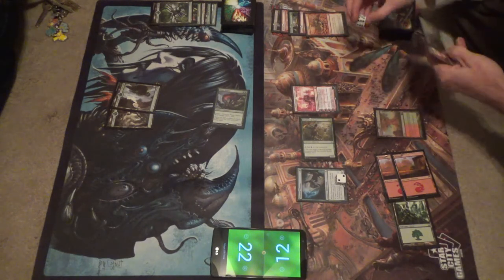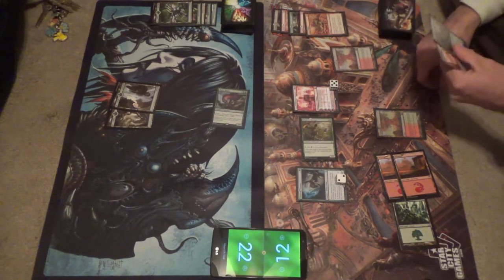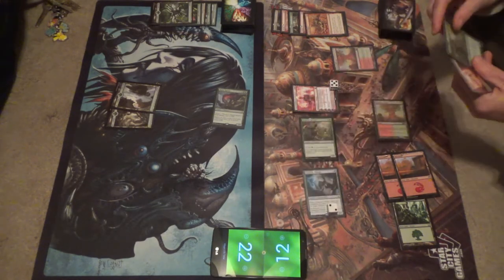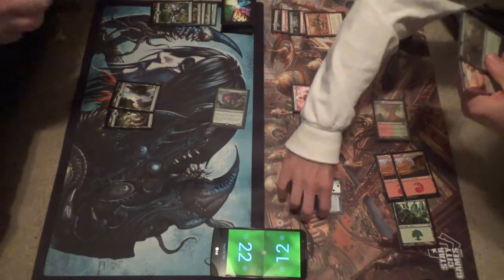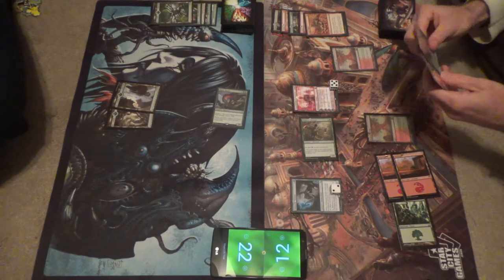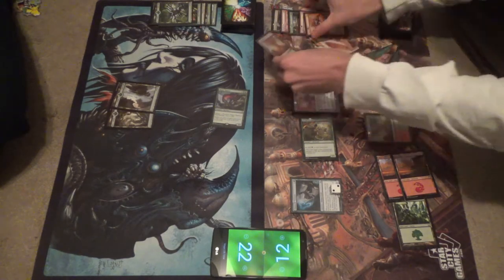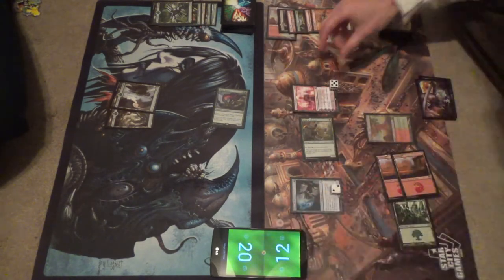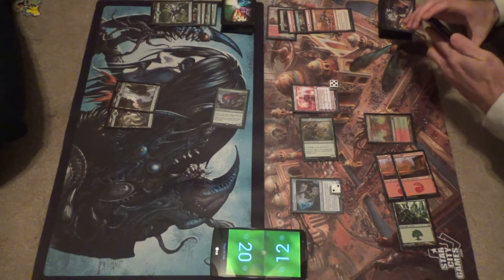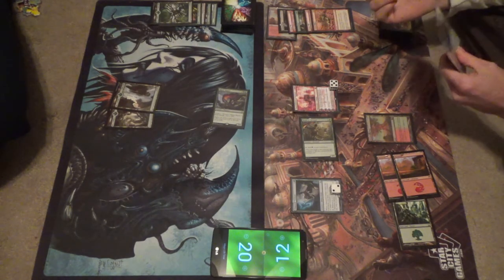That's not something I can cast. Actually, careful there. Yeah, that's a little awkward. We'll just end of turn — it throws 2 at your face. That's how Chandra's plus works: if I don't use that card, it deals 2 damage to each opponent. Pass turn.